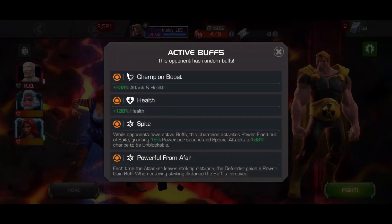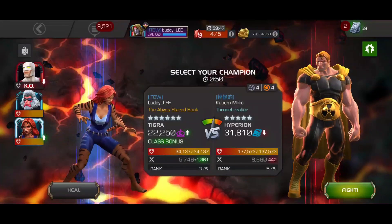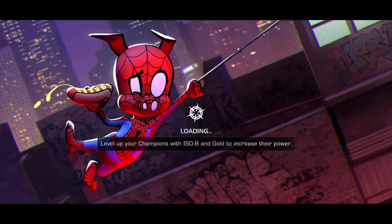This Alliance War fight is against Hyperion on a Power From Afar node. It shuts down his power gain as well as the Power From Afar, and she gets an extra rupture every time she leaves Striking Distance.